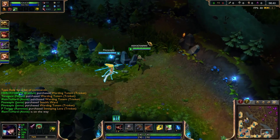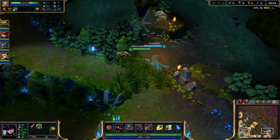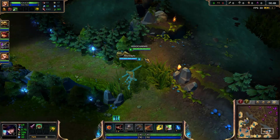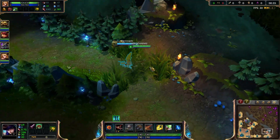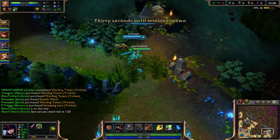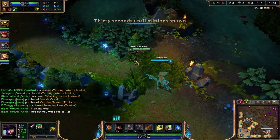We're going to camp here and wait. This is just to make sure they don't try to take our red. This is generally what you're supposed to do as bot lane — some people don't do it, some people do. It keeps the team evened out in case they actually go for our red, because that would put our jungle behind and mess up the whole game.